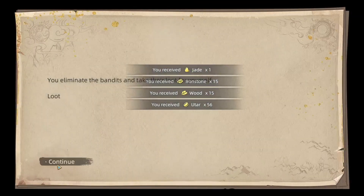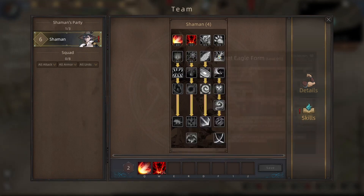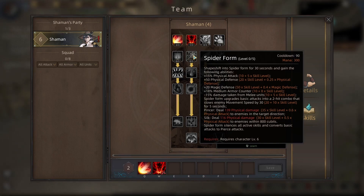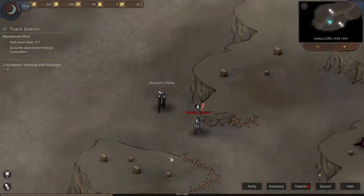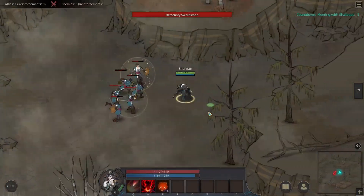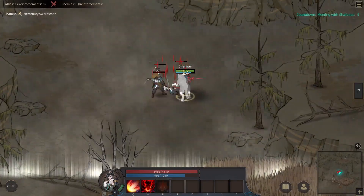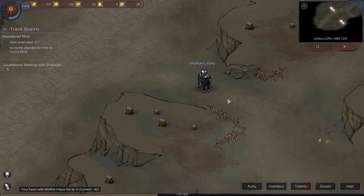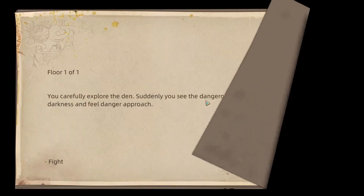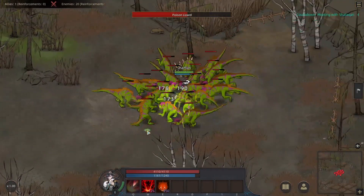Now that we're level 6, it'd be a good time to pick a form. I'm going to stick with Canis form, even though I could have picked it at level 3, but there's also spider form and eagle form. Shapeshifter mastery is also going to give me a small heal every time I shapeshift. This is the first time we're fighting these lizards so I'll slow things down — just make sure that you don't get stuck in between them and that you try to avoid standing in the purple gas.